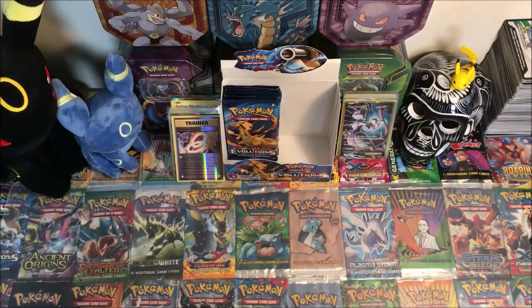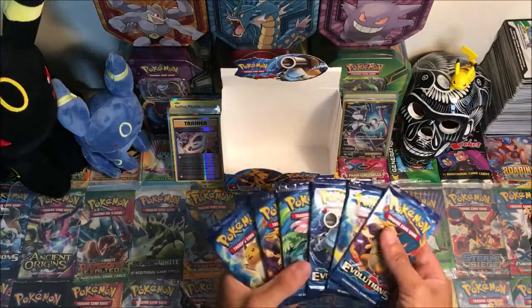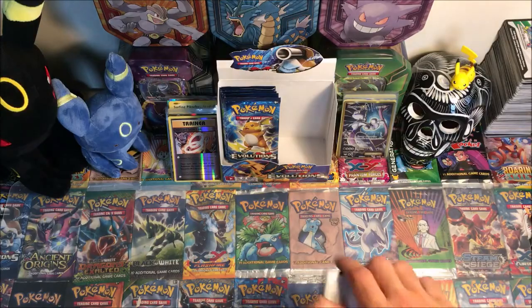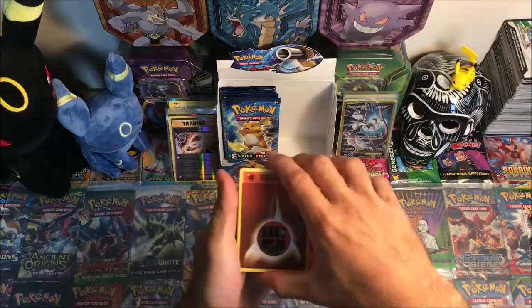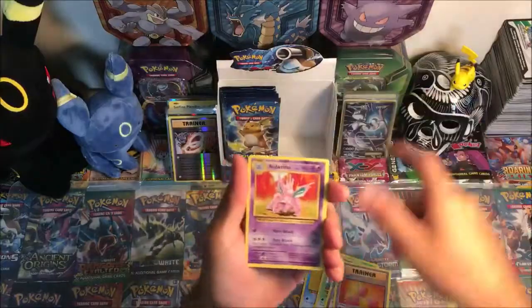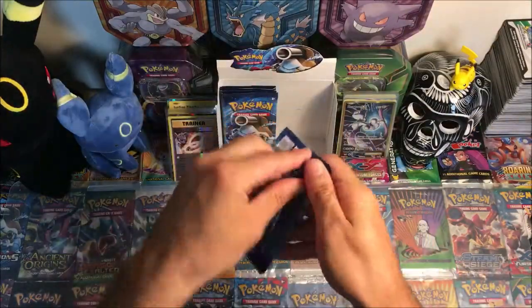I'll just put that there — this is the Charizard hunt. Six packs left from the left side — see if we can get another Charizard, that's the goal. If not a Charizard, give me the Pidgeot EX full art. Fighting Energy, Staryu, Tangela, Rattata, Weedle, Misdreavus, Revive, Nidorino, reverse Caterpie, and a Beedrill regular rare. Five packs left.